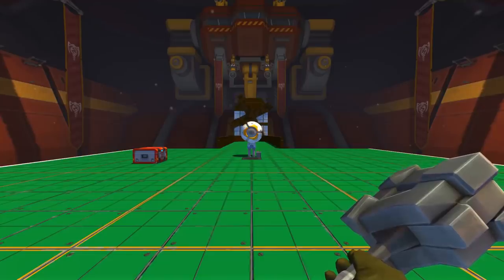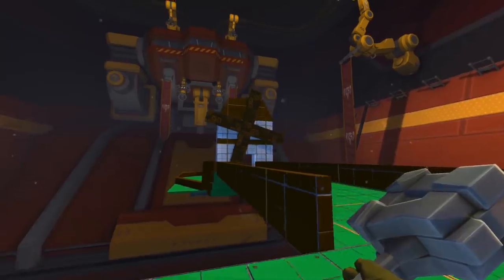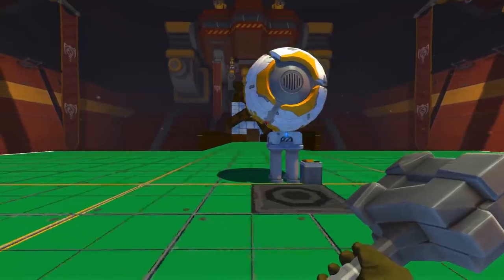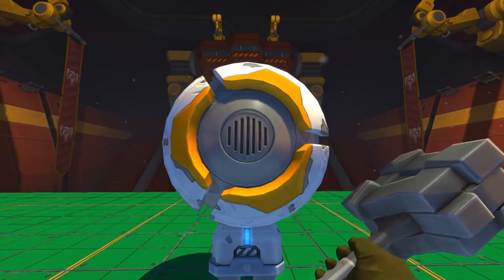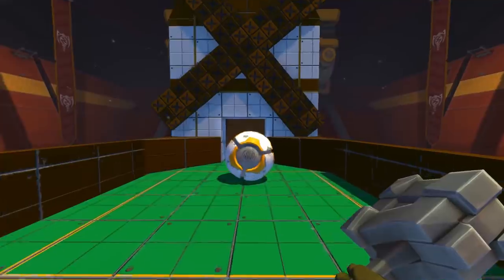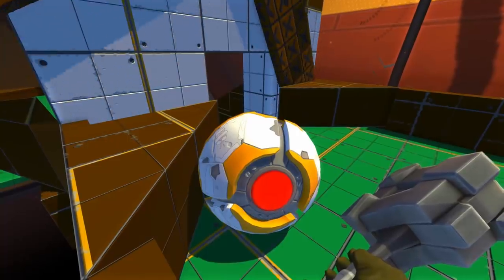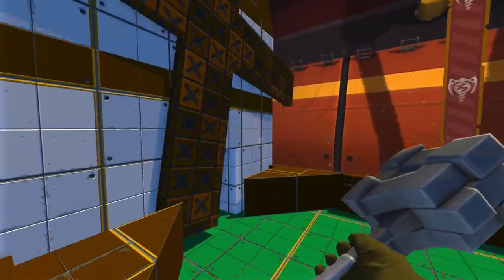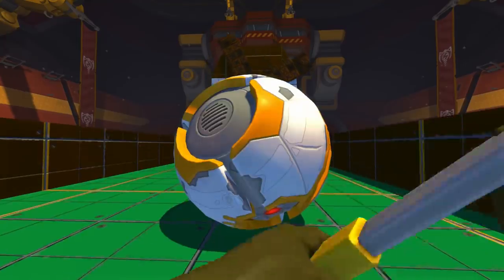Now this is hole number three — we've got the trademark windmill. You know it's not mini golf if there's no windmill. This might be a little tricky — I can't even see past the ball, this is jumbo golf. I'm just going to hope for the best. Oh, it got denied! I'm going to time it after the next one — oh no, I hit it too soon. Alright, we're going to have to try this again.